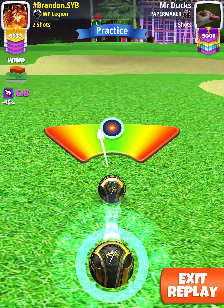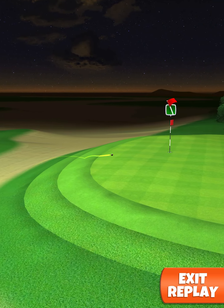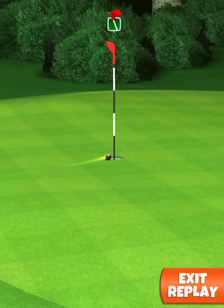Make sure we center the ball and we hit perfect. The ball is going to land in the rough, bounce up onto the fringe, and then we're going to roll out.